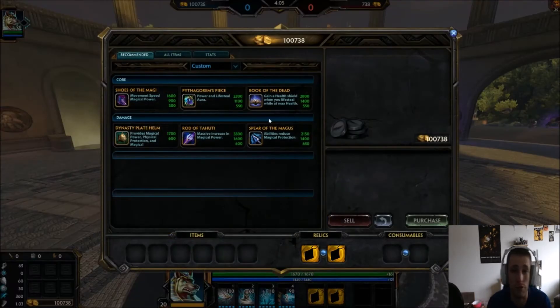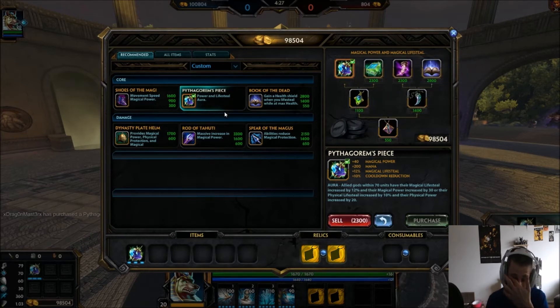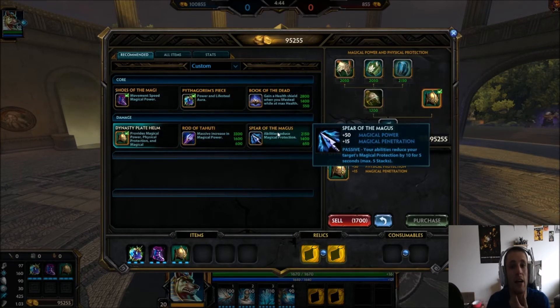For items, you start off going into Pythag's Piece. This gives you a ton of magic lifesteal — the power isn't great, but for 2300 gold it gives you 70 magic power, 24% lifesteal, and helps your jungle as well as giving you mana and cooldown reduction. Then come back and go into Shoes of the Magi. Depending on gold income, I'll usually try to go into Dynasty Plate Helm — it gives you physical protections, magical pen, and magical power. It's a very cheap and very strong item.